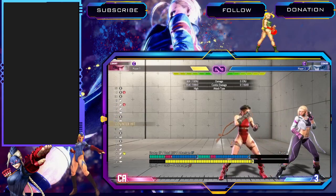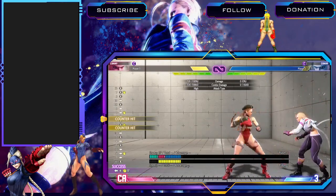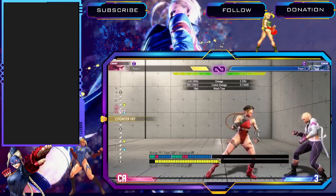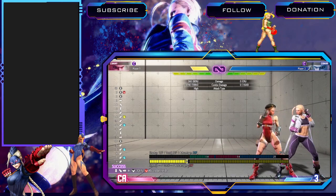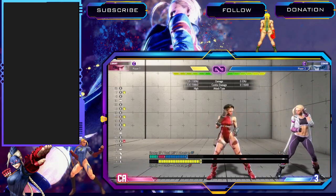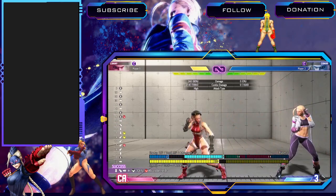Crouch heavy punch into heavy punch — that's an important counter hit link. This is your main punish counter combo for simple, easy damage. Definitely practice this one — you're going to hit it a lot. You'll hit people with a jab, they'll be negative and want to do something, boom — you just did 1700 damage and got them knocked down, which is right where you want to be. Also, crouch heavy punch into crouch medium kick is important because there are times where the stand heavy punch will whiff but medium kick would still reach. That one is only on counter hit though.